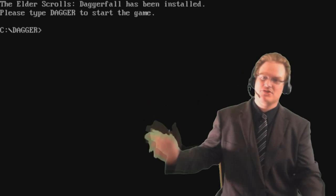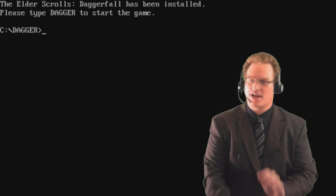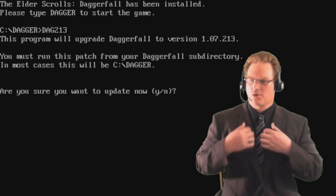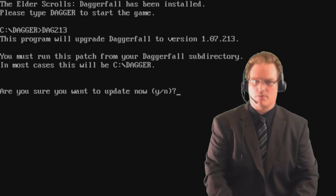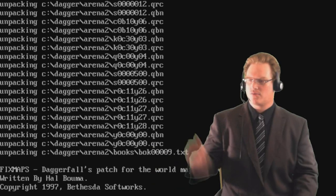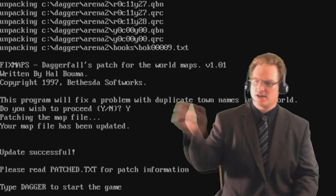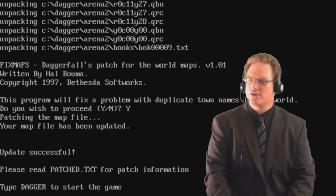Now we're back in the DOS prompt and we need to update the game to the newest version - yes, they actually patched. We need to type DAG213. This program will update Daggerfall to version 1.07213. I want to update now. As you see it patches the game - the duplicate town names in the world - and fixes maps. Update is successful. Type Dagger and load the game.